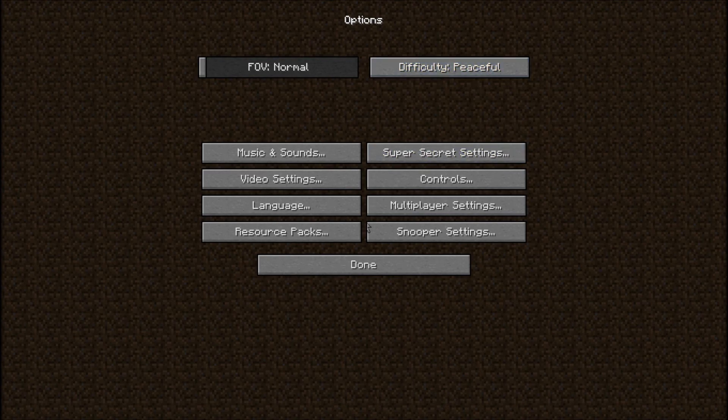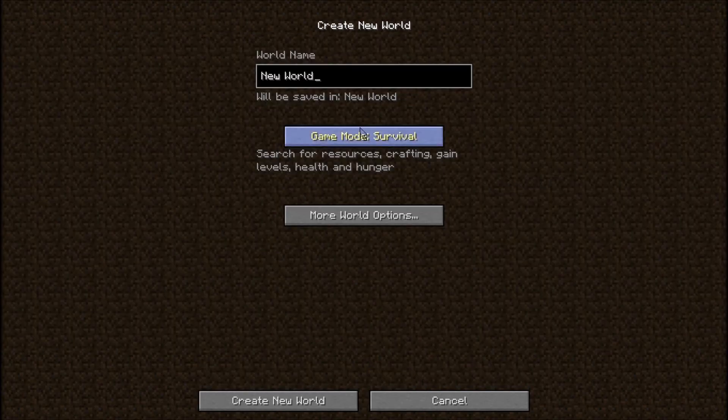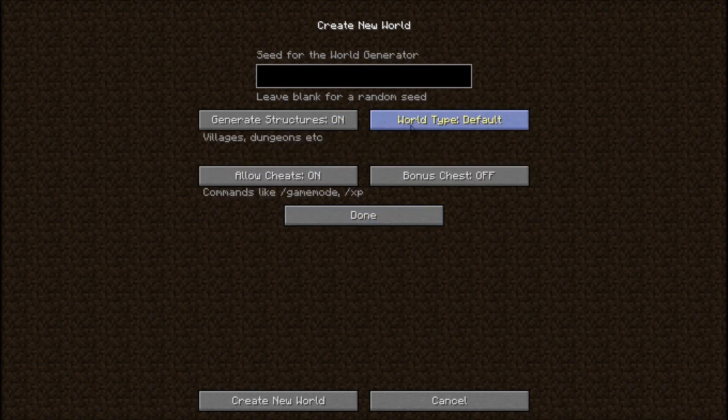We are going to create a new world. This has changed a little bit also - they've added another world type. Let's go to creative. You've got super flat, large biomes, and amplified, which... we're gonna go ahead and try that. It requires a beefy computer, but my computer's pretty decent, so let's see what happens.